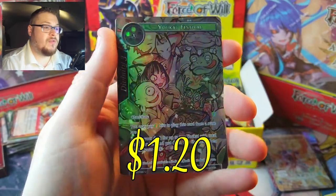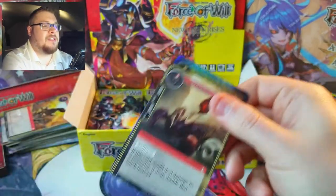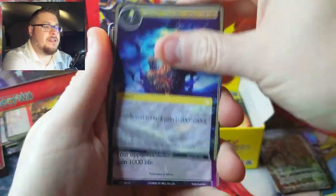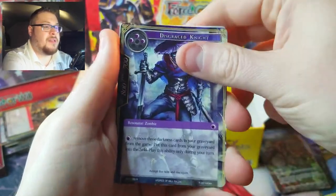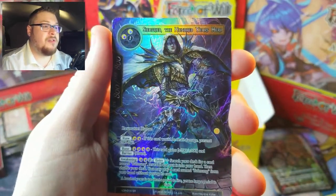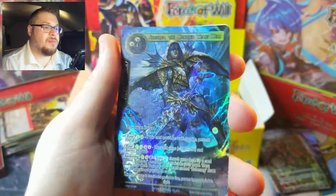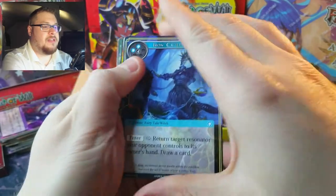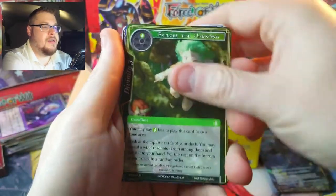What do we got in the back of this? A Fennec and a Disgraced Knight as our rare, and a Festival uncommon full art. Come on, box, give us some hope — we're not finding a lot of good stuff yet. We got a Look of Corruption, that's about it. Disgraced Knight again, and there we go — that's a decent one. 100 Years Hero — I know he's not really worth much but it is a cool card to get in a full art.